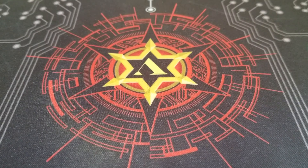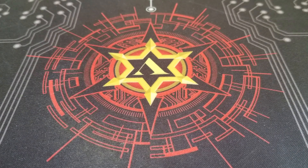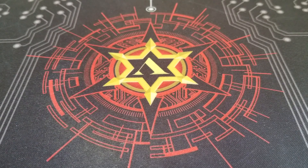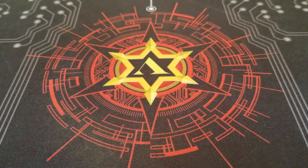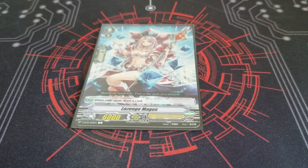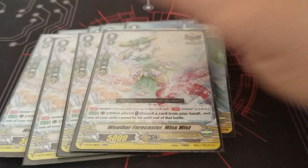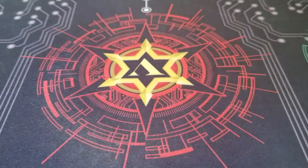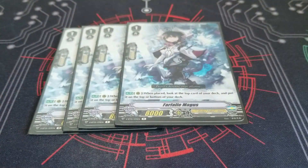Hey YouTube, what's up, Scarecrow here. I'm doing an updated profile on my standard OTT. To get started, I have a starter that does the same thing as every starter. Trigger lineup is 8 crit, 4 draw, 4 heal — as if it would be anything else in this deck. For grade 1s, I'm running 4 Folli Magus.